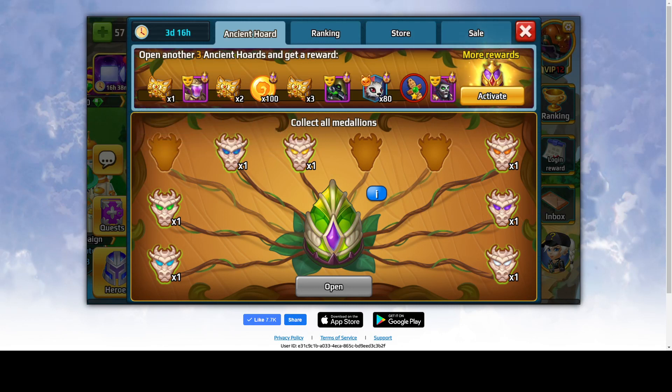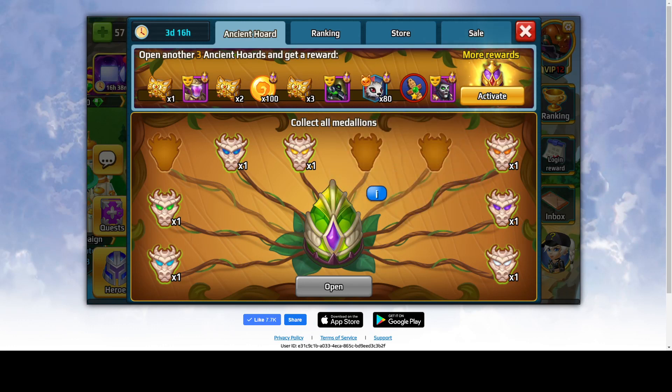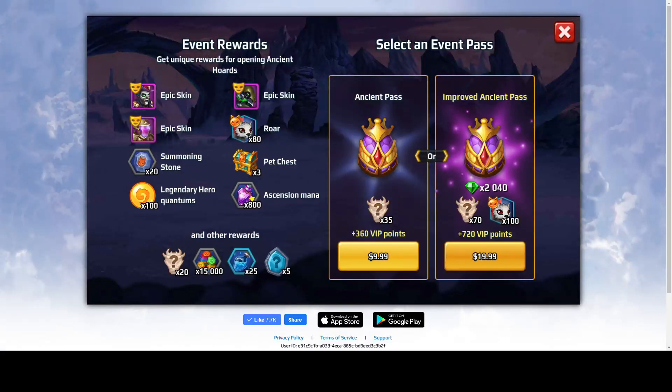There are some legendary chests, another two legendary, three legendary, and one red relic. But if you decide to buy the event pass, which costs either 10 bucks or 20 bucks, I would recommend going for the cheaper one. With the expensive one you will manage to get those extra 100 quantum to get this mini pet.